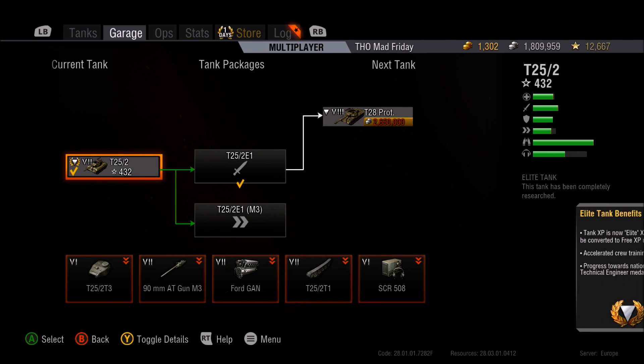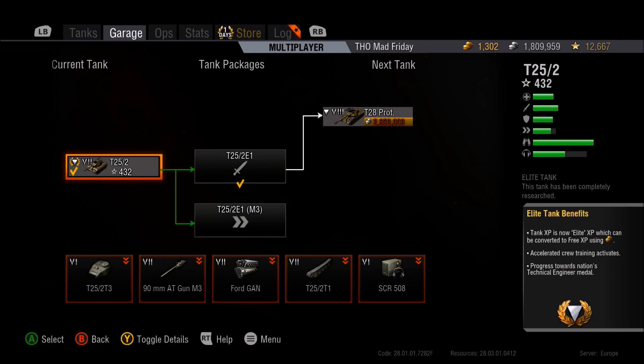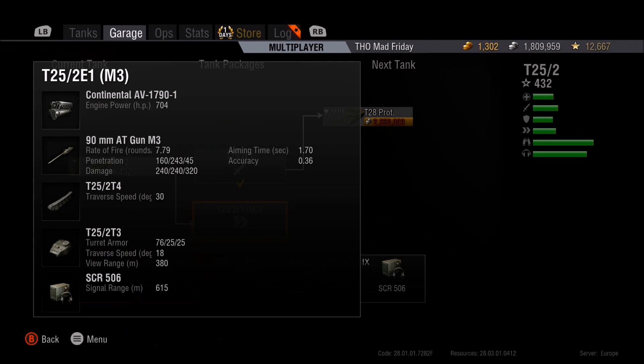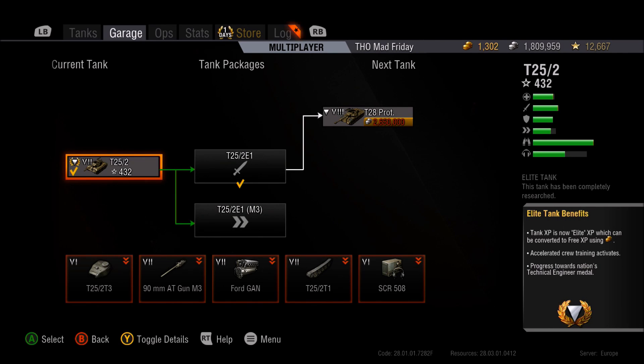It's really the engines and tracks that change this tank more than the gun upgrade. Stock, you have 560 horsepower and 30-degree track traverse. With the engine and track upgrades it goes up to 704 horsepower. Track traverse stays at 30 degrees, but the extra engine power means it gets around the battlefield fairly nicely — not quite as good as the hellcat but not far off.